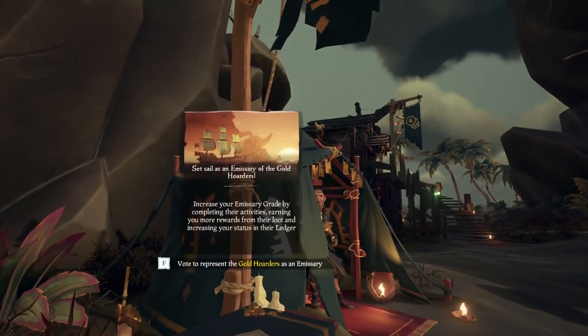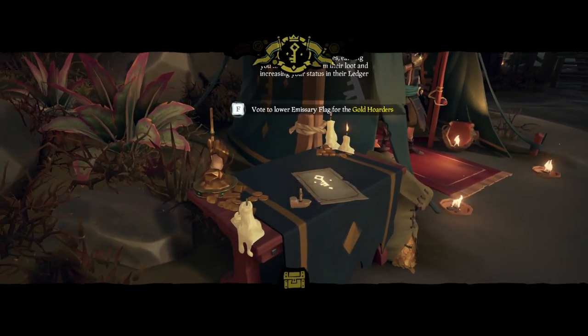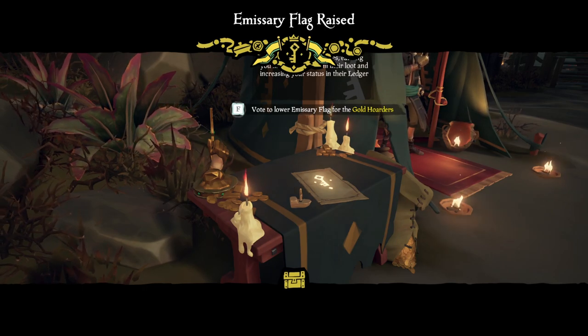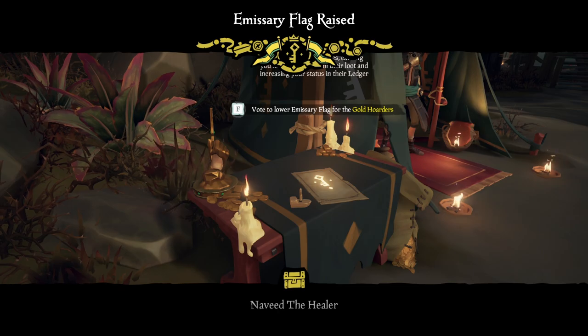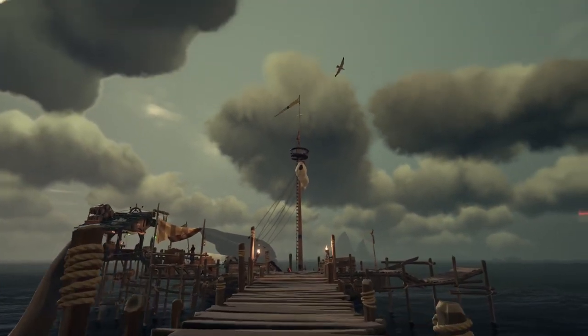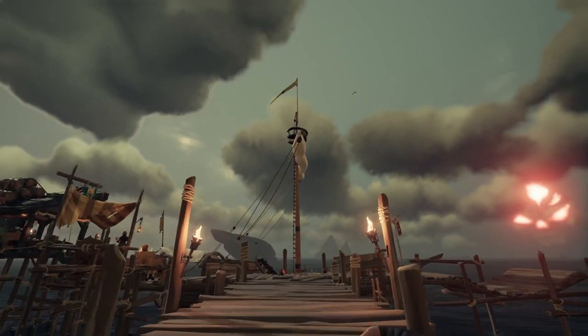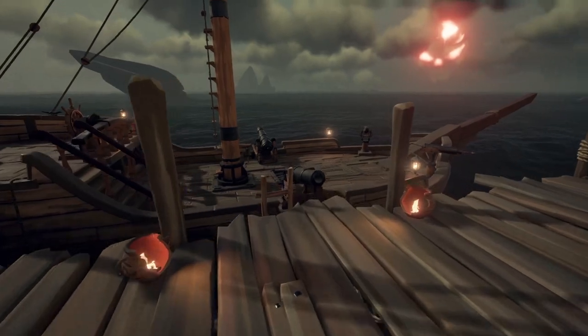The emissary system is a way to make a lot of money fast. I've put together in-depth guides explaining each emissary system and recommend you take a look at them. Basically, by putting up an emissary flag representing a specific trading company, you are able to make up to 2.5 times the value of that treasure, so it is worth doing. I have linked this video in the description below.